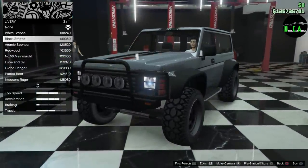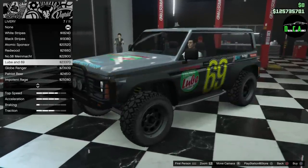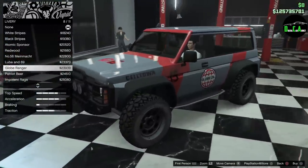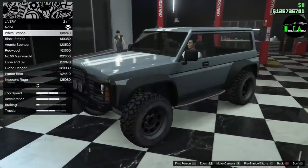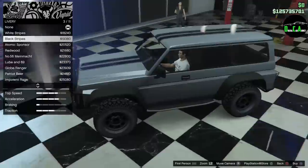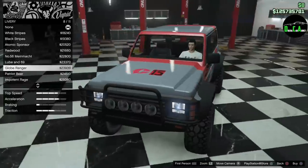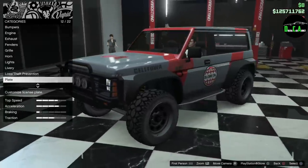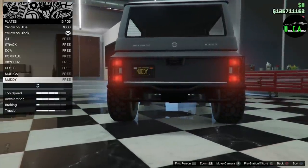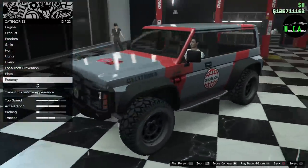That's all the liveries. I do kind of want to do the Jurassic Park livery, I think that's pretty cool. I don't really like any of the other liveries — the stripes look kind of weird, they cut off and look very straight. I don't want to leave it plain, so I'm going with this one. Moving on to plates — I have a plate for this, going with 'muddy.' An off-road vehicle with a muddy plate kind of goes hand in hand.